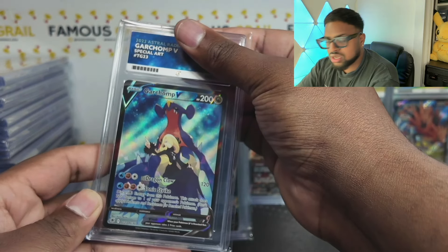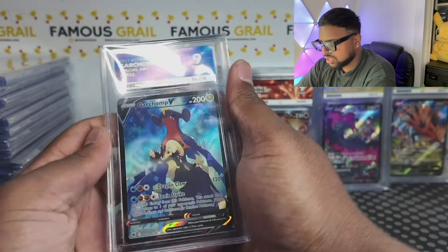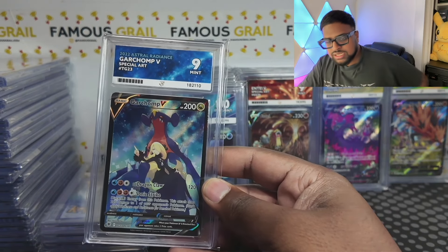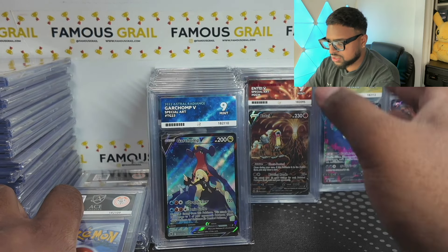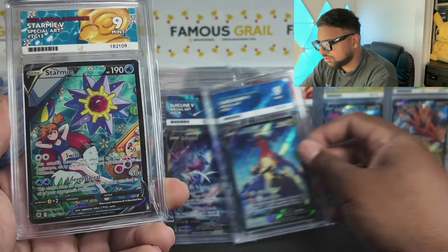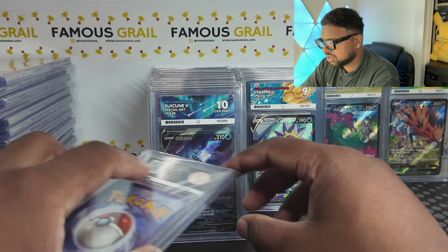Garchomp — unfortunately another nine. That's the Garchomp with Cynthia from Astral Radiance, a secret rare from the Japanese half-set equivalent — Dark Phantasma, Iridescent Arcana, and the first one totally slipped my mind. Anyway, these cards I think are really undervalued. Starmie V with Misty — nine again. I do have this one signed by the Misty voice actor, which is awesome. Really sleeper card.